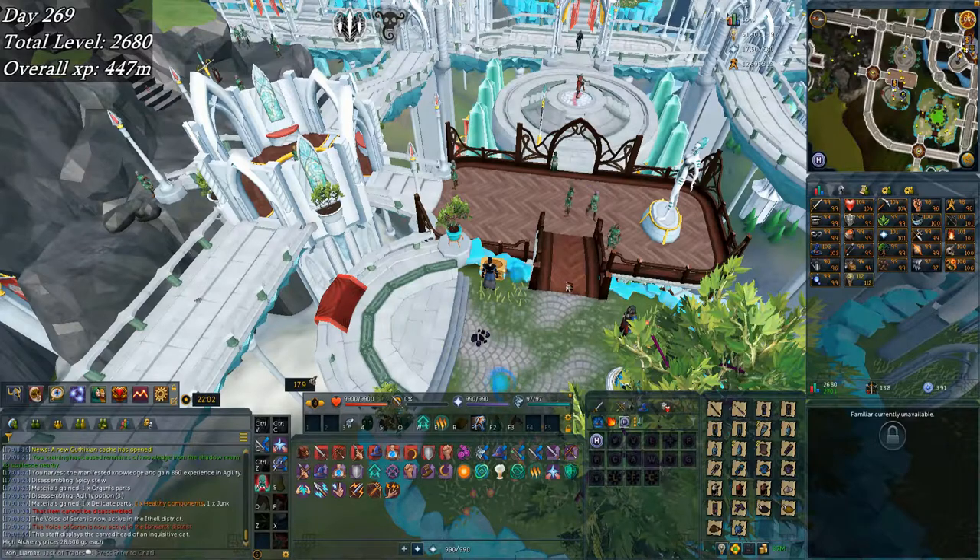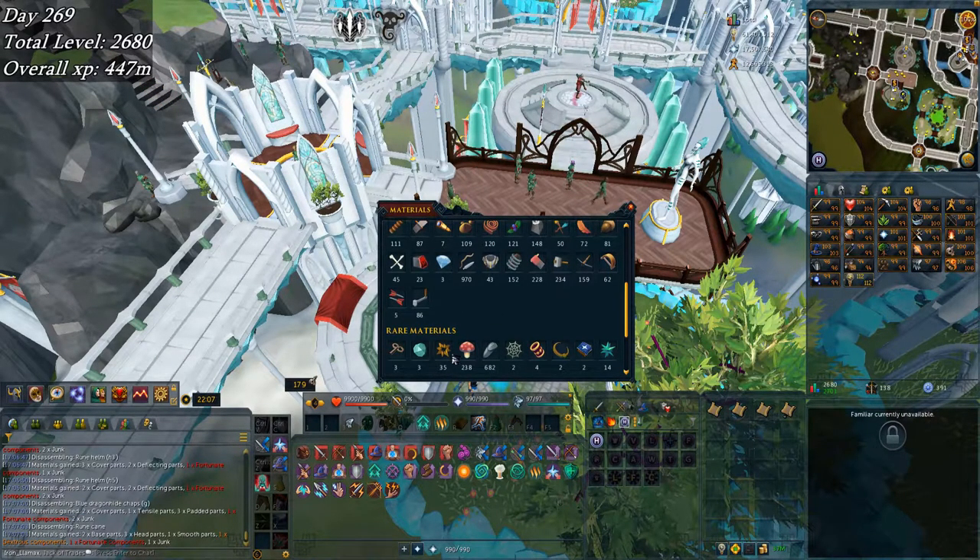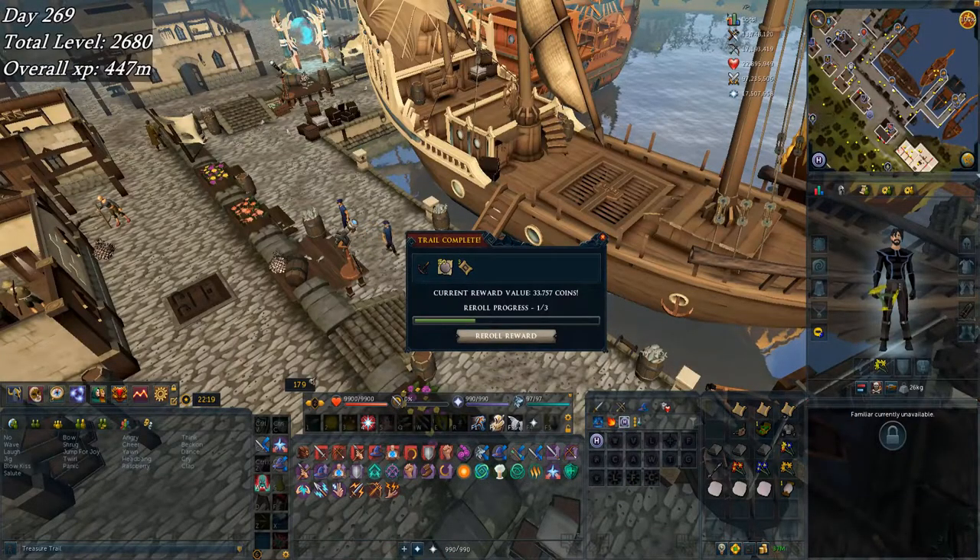Since I'm going to be doing a lot of Slayer I may as well make myself a Luck of the Dwarves ring. I'm going to disassemble my clue scroll rewards - excluding pages and rune trimmed items that don't give components. I've got an easy, medium, hard, and elite, plus three more elites from triskelions. I ended up 15 components short, so even all the clue scrolls won't quite get me there, but I'll run them anyway.